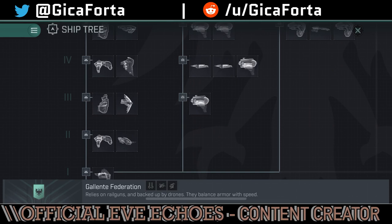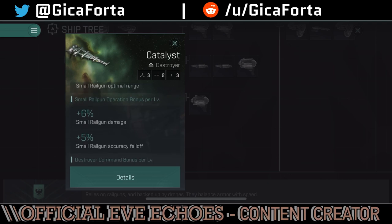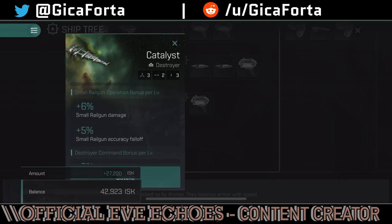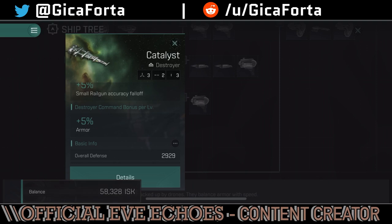Under tech 3 we have our first destroyer — the Catalyst. It has a 25% small railgun optimal range roll bonus, a small railgun operation bonus per level giving 6% small railgun damage and accuracy falloff, and destroyer command bonus per level giving 5% extra armor. This is your first real combat vessel after the frigates — good for both PvE and PvP, and you can build a lot out of it.